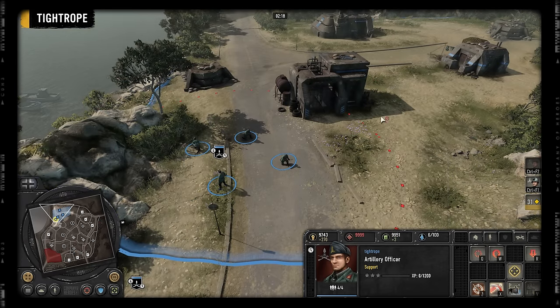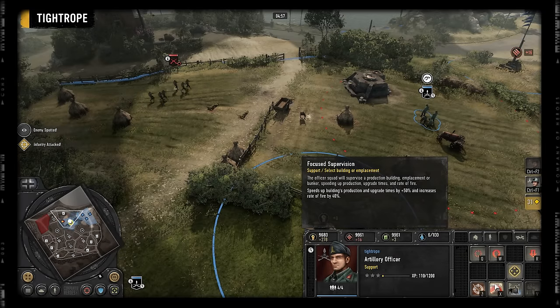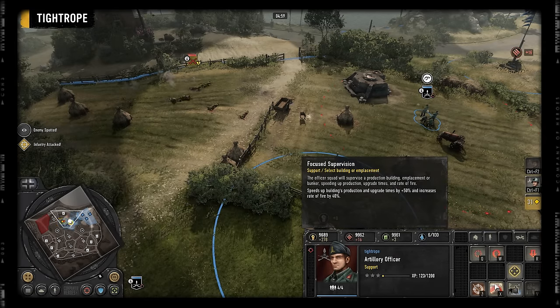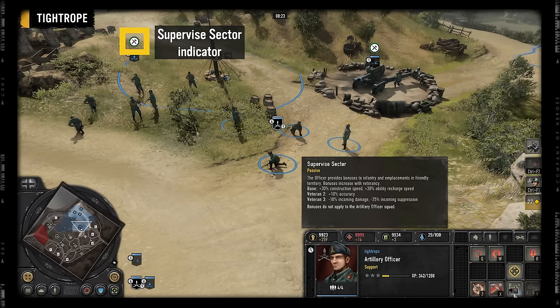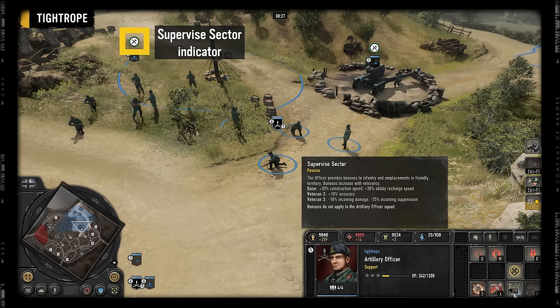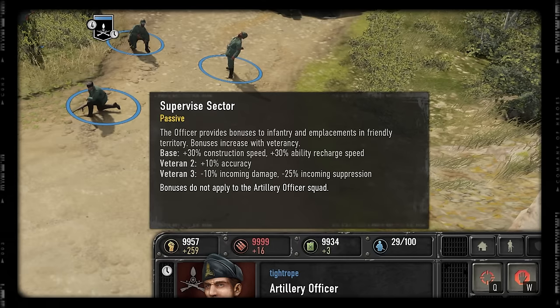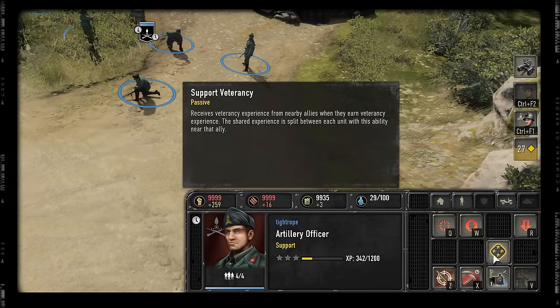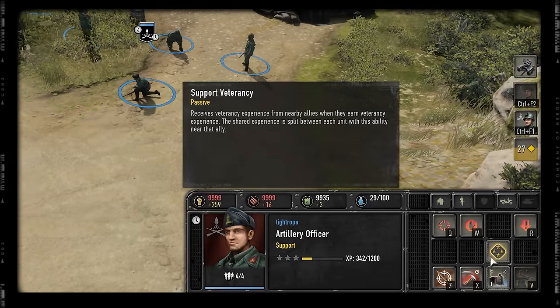Activating focused supervision on a building speeds up unit production or upgrades to it by 50%. It also improves the rate of fire of defensive structures. The officer's supervised sector is a passive buff that applies to infantry and emplacements in the same territory sector, and it also improves as the officer climbs in veterancy. The officer benefits from support veterancy, making it easier for him to climb the ranks.